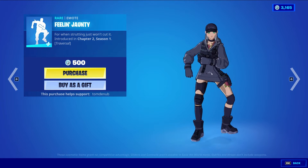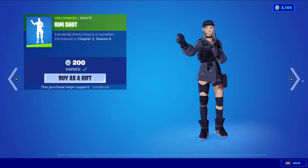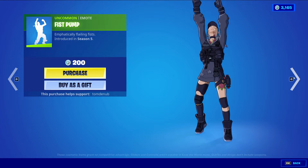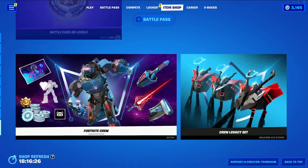We have Feeling Jaunty, a rare traversal emote at 500 V-Bucks. We have Rimshot, an uncommon emote at 200 V-Bucks, and lastly we have Fist Pump, an uncommon emote at 200 V-Bucks.